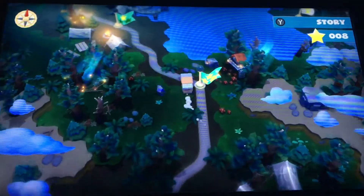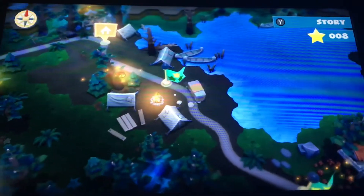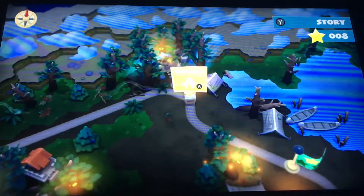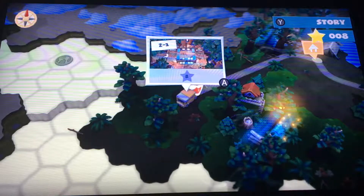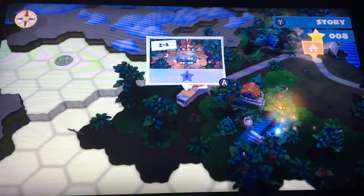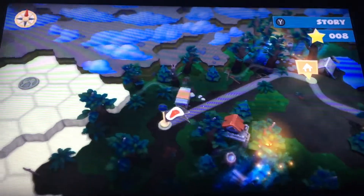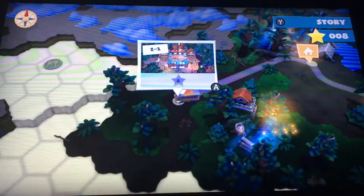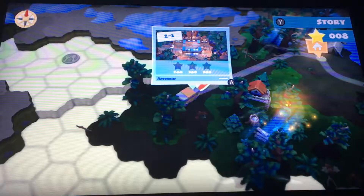We cleared out the first part last time — this is the first world as I'll call it, and I'm done with that. We talked with the Onion King and now we can move on to the next level. It requires 8 stars to play this level and I just have 8 stars, so I'm a bit lucky. If I had one less star I'd have had to get one more. But luckily I have exactly 8 stars. Let's jump into the course!